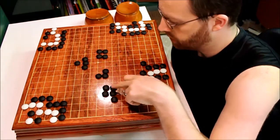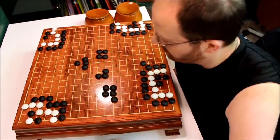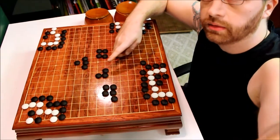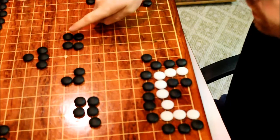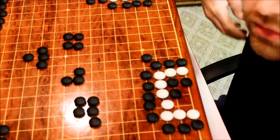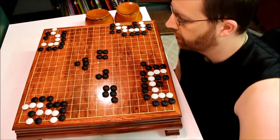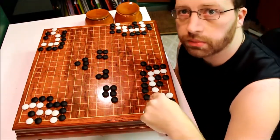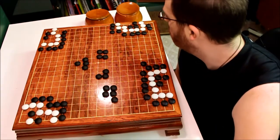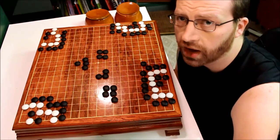Once again, for quick review, these are some of the basic dead shapes, and a lot of them all have something to do with this empty triangle. If you add a stone, it looks like this. If you add another stone, it looks like this or this, but they all seem to be based off of this ugly shape. So what we're going to do is I've got four more problems, and we're going to use these corner problems to make the white group die by making a dead shape inside the white shape.